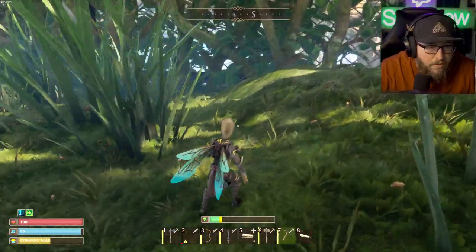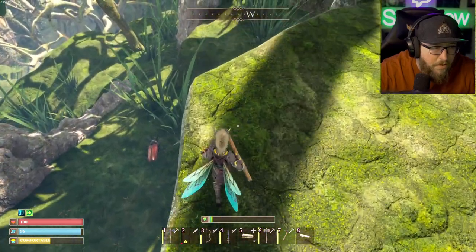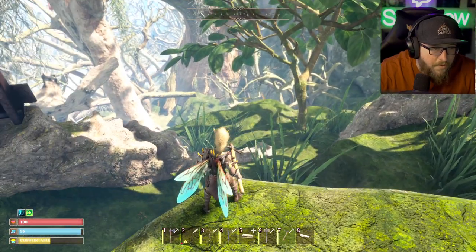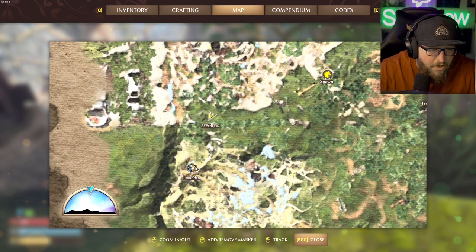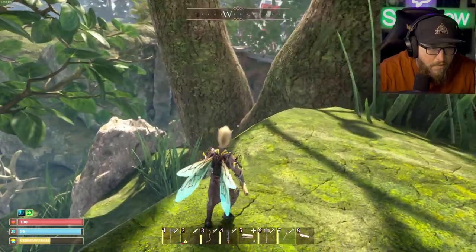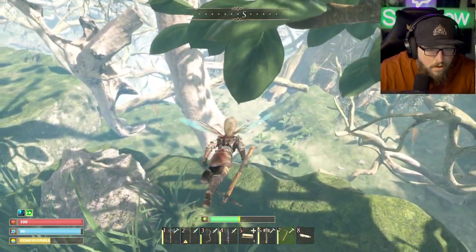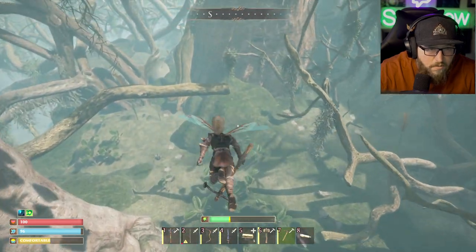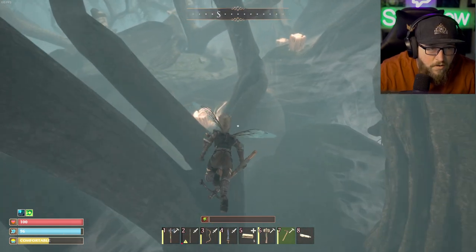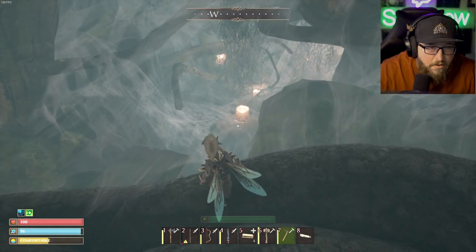Checking what else we've got over here. That looks like a regular beetle we see everywhere else. We're actually headed to Lissandra, which I have to go speak with anyway. I do see a black widow right there. We found out that the black widows in this game aren't as scary and dangerous as they are in Grounded — they'll still mess you up, but not as scary.